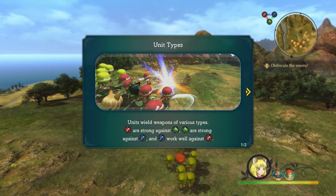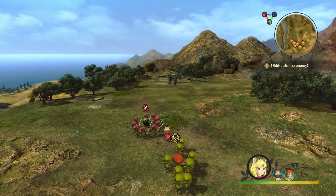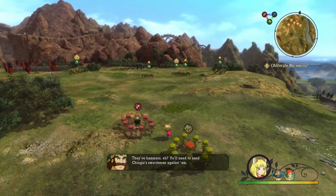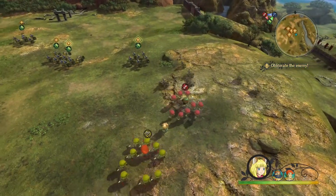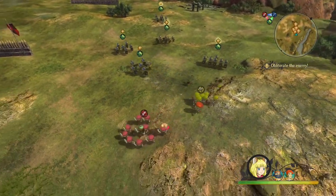Units come in various types. So the swords are strong against hammers — or I guess maybe that's magic. Magic are strong against ranged, and ranged work well against swords. Well, spears work well against swords. If you have the advantage, a blue arrow will be displayed; if you're at a disadvantage, it'll be red. Makes sense. It did say that swords are better against these guys — that's the advantage, right? And then this is a disadvantage. Yes, you can see that it is.